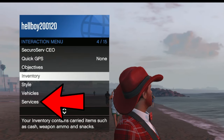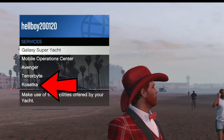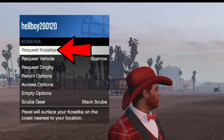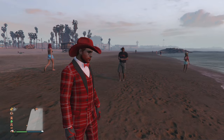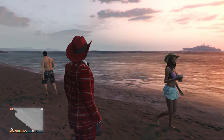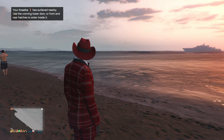You have to do it with an interaction menu — open it up, click on Services, and then click on the submarine. Click on that and request it, and there you go. You can just call it and let it spawn. Give it up to maybe 20 seconds depending on if you're in a full lobby, and then it's there.